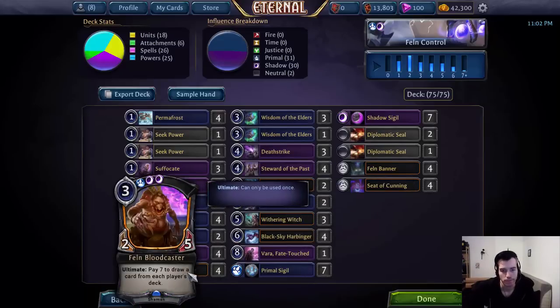Bloodcaster is a great, multipurpose card in the deck. It's a great early game blocker — 2-5 is great stats, blocks most early game units, kills half of them while blocking. The ultimate is basically an attached free Wisdom of the Elders, making it one of our card advantage engines in the late game and in slower matchups.